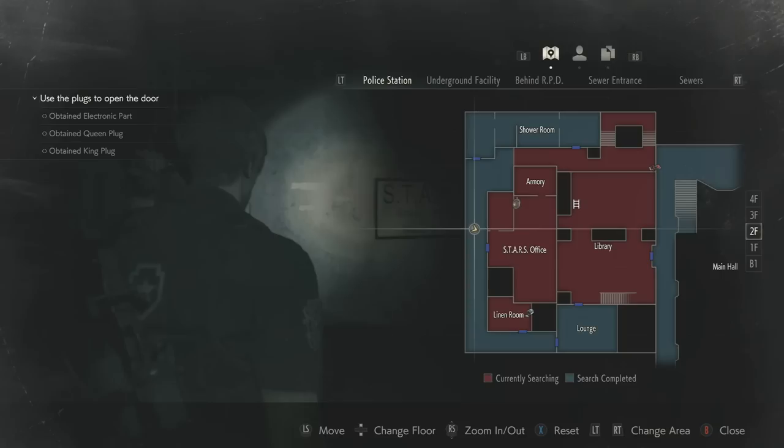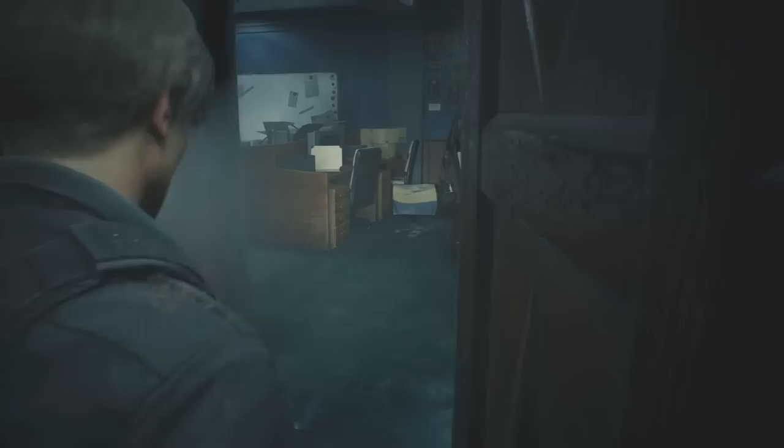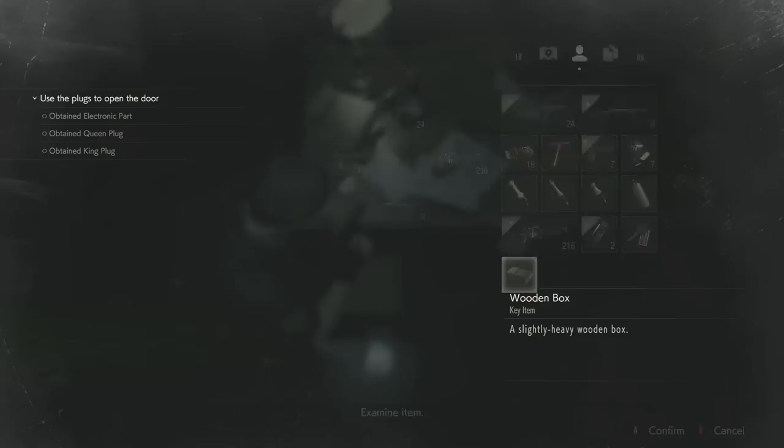Now we need to go to these two locations to find the secret items. The first one can be found inside the STARS office on the second floor, basically directly above the dark room. Go into the small side office and look in the cupboard next to the chair. Here you will find a wooden box — put it into your inventory and then examine it.